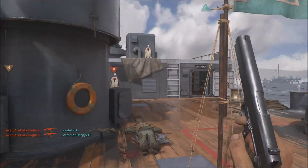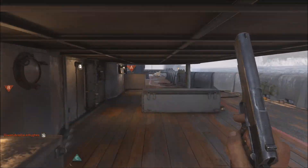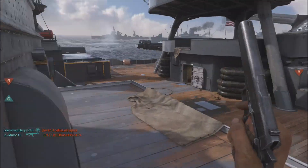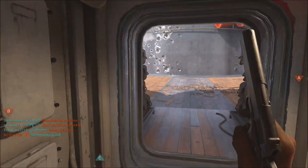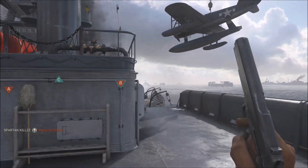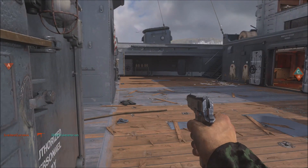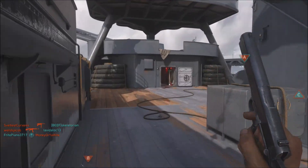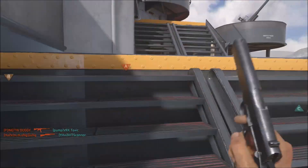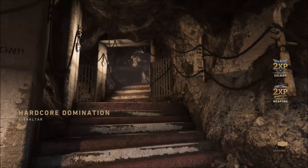Another great map for headshots is USS Texas. This map is full of campers — most enemy players will try to get sniper rifle kills here, which actually makes it easy for us. We can flank around the sides, get into enemy spawns, and you'd be surprised what you find there. Our division keeps us invisible and silent, so they don't know where we are. I can come away from USS Texas getting at least 10 to 13 headshots every single game. Don't forget the bridges too.